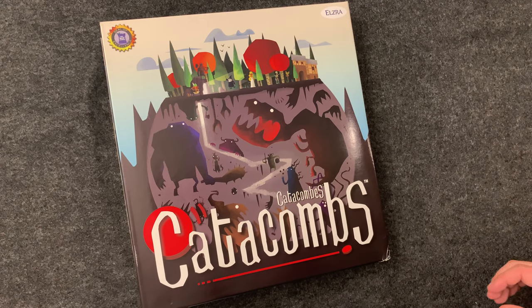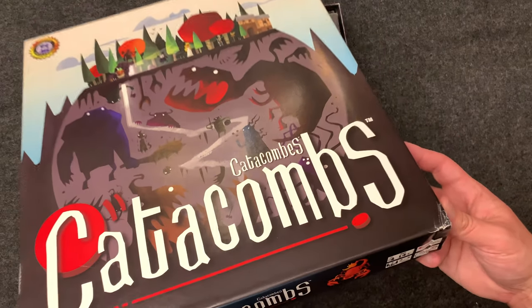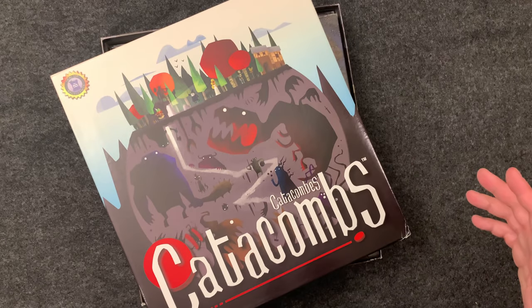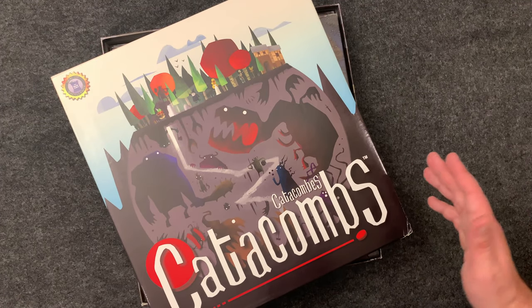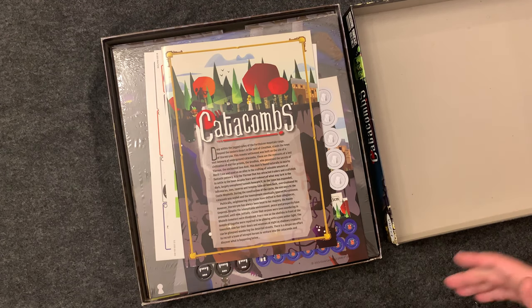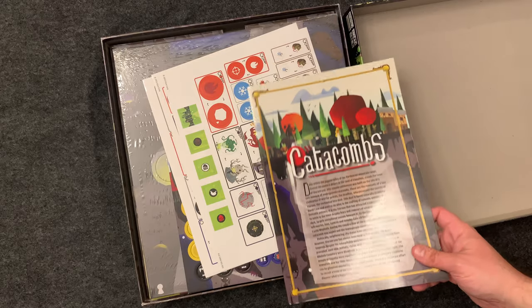This is a what's in the box video for Catacombs, a two to five player dexterity game, 69 minutes. One thing I'll say — this box artwork looks okay, but it's not a good size. I think they could have done a better job, and the box is very flimsy for the weight of all these components.